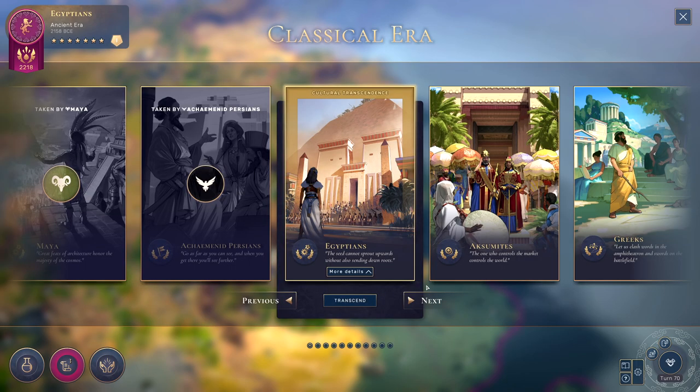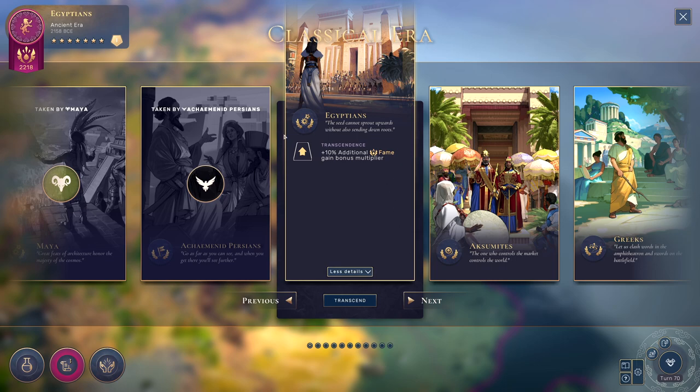The last thing I want to mention is what happens whenever you decide that you want to keep your culture — so you can transcend into the next era while also keeping your culture. The only thing that this does is make it so that you get 10% additional fame gain in the next era. You're going to keep the same legacy traits, same emblematic districts, same pretty much everything — you just get 10% extra fame in the next era. I generally think that this isn't particularly a good idea. If I was going to want the same culture, I would rather just wait to transcend rather than taking the same culture again, so it's not an option I have found myself taking very often thus far.